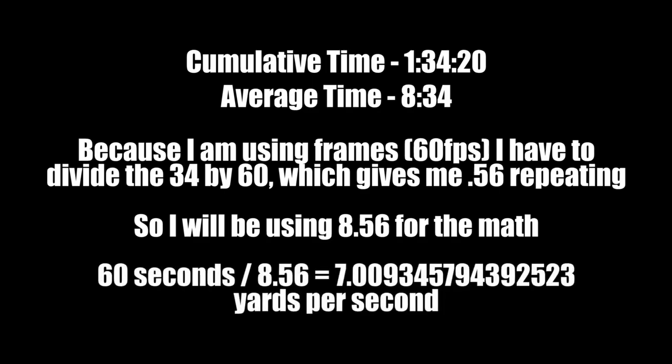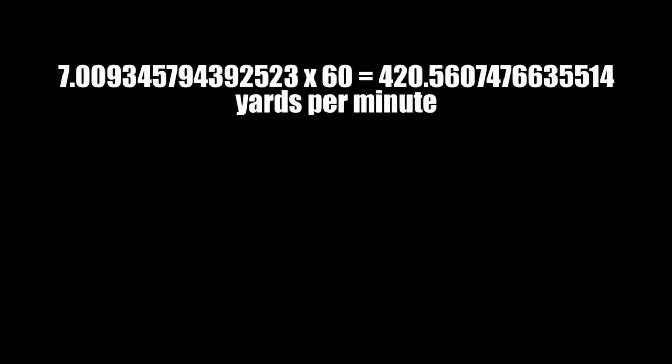I did 60 seconds divided by 8.56 and that equals out to 7.009345794392523 yards per second. A lot of people were not happy that I was simplifying math, so I'm going to be showing you the entirety of the math here. After that, I took the 7.00935579 and I times that by 60, which gave me 420 point a lot yards per minute.